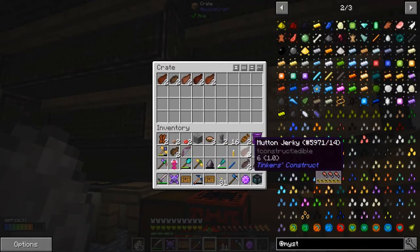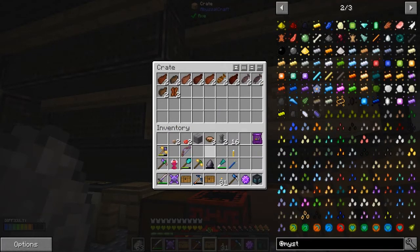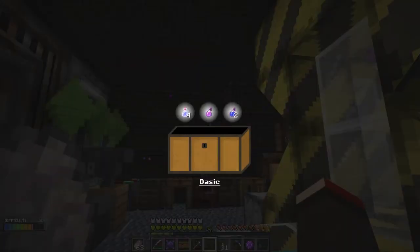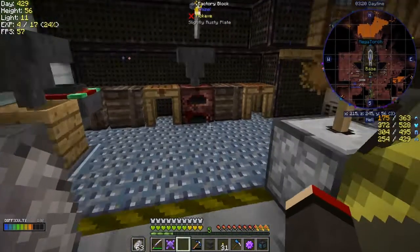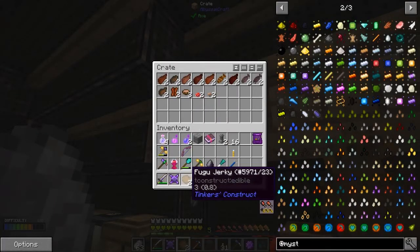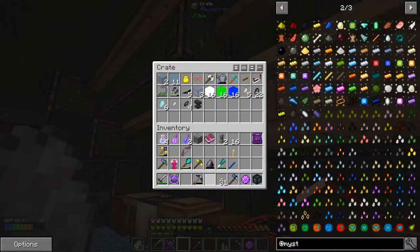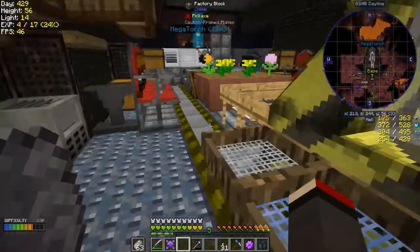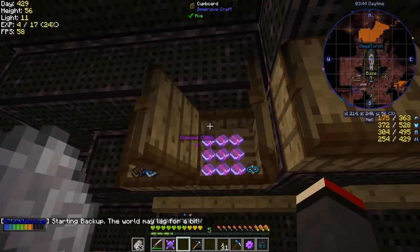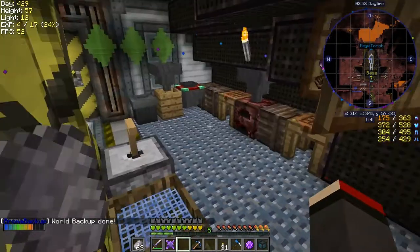Lots of jerky — clownfish jerky, mutton jerky, beef jerky, mushroom soup. We've got mushrooms — that was an interesting loot chest. Potions, an anvil, and an Efficiency V book — that's actually a nice reward for a change. I've got some clownfish jerky by the looks of it as well. Fuku jerky, yeah that makes sense. That's actually a really good reward. Let's put the book with the other enchantment books.